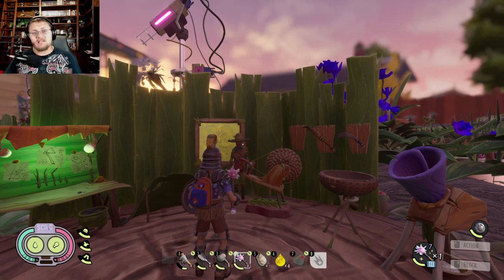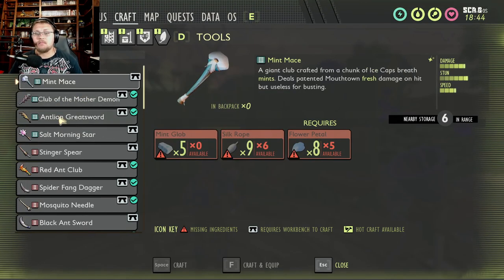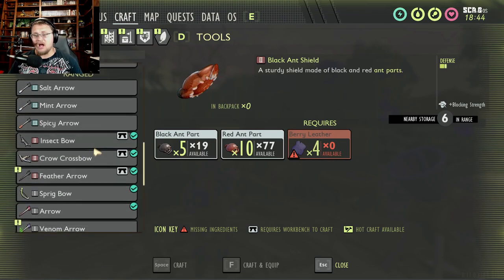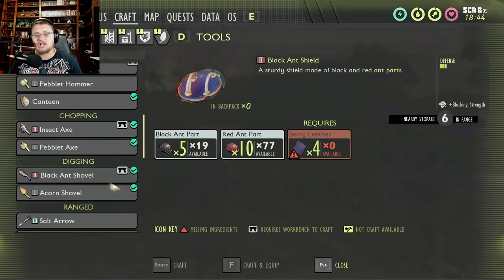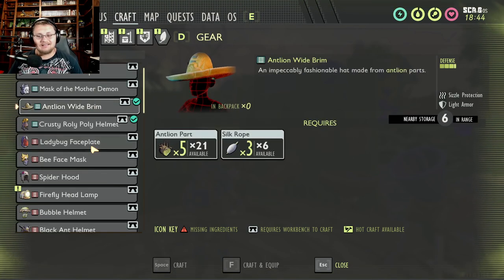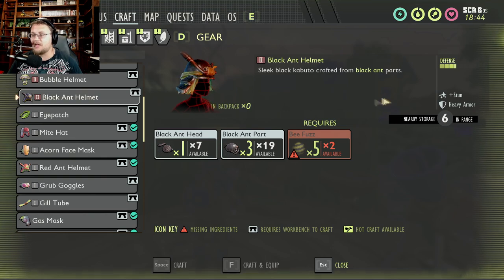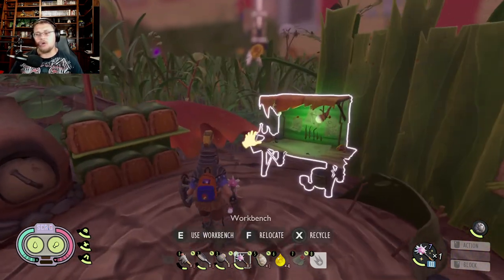The first thing I'm going to do is go over all the different armors and weapons that got added to the game. The weapons added are the salt morning star, the black ant sword, and the black ant shield. Non-weapons on the weapon screen include salt, mint, and spicy arrows, as well as the black ant shovel. Over in armor, we have the antlion gear, the crusty roly-poly gear, the black ant helmet, and the rest of the black ant gear.